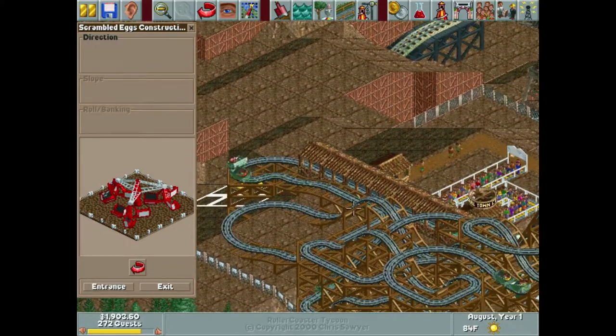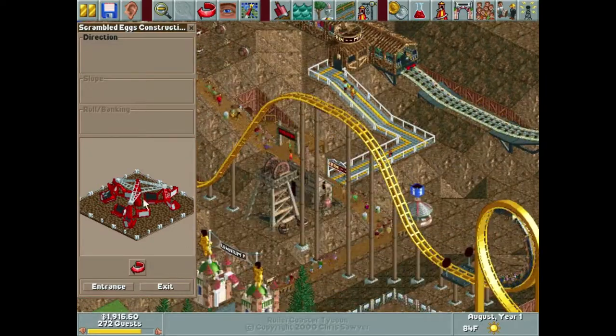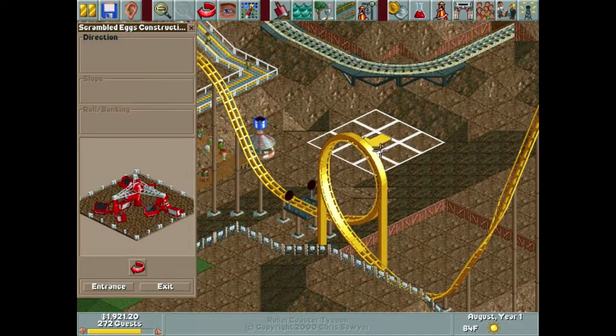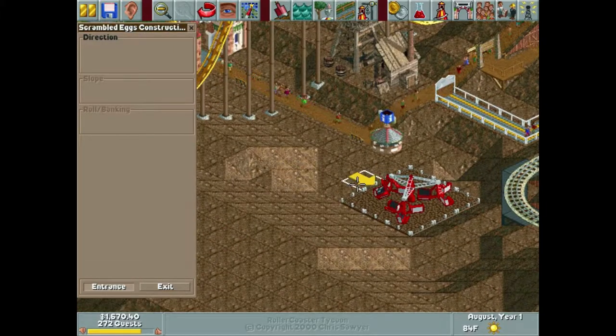I want to build a scrambled eggs ride, a haunted house, and a carousel. I want everything to still fit into our park nicely so I'm trying to be very conscious of where I place things, thinking through all my options for where things could end up.